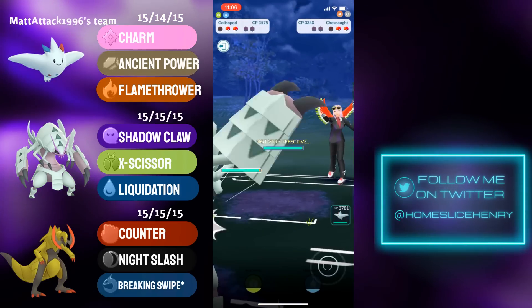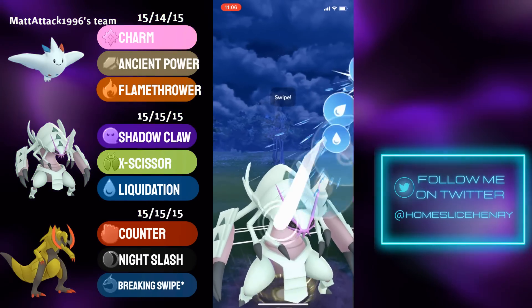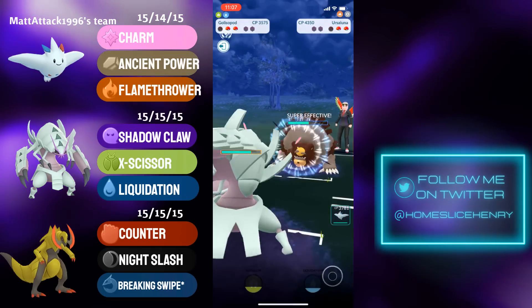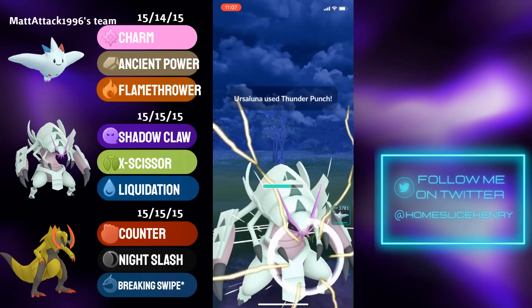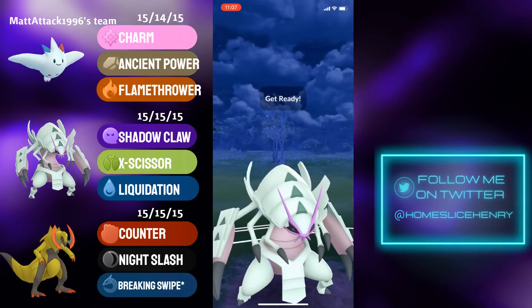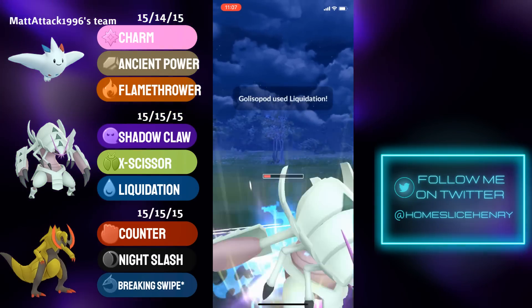In comes Galissapod, getting an energy lead in the back. It is Ursaluna, and this is doable. Galissapod, with the energy lead, is going to outpace and fire off the Liquidation — that does quite a lot of damage onto the Ursaluna. Ursaluna returns fire with the Thunder Punch, which hits for super effective damage. Galissapod able to hang on, making it to the Liquidation. This is not quite going to KO, and Shadow Claws are double resisted here.